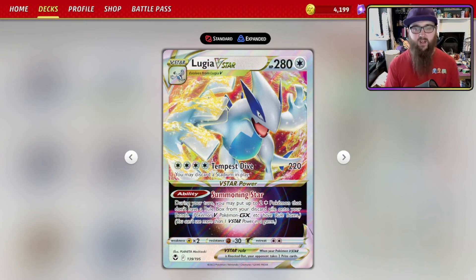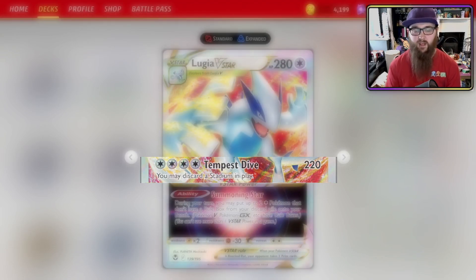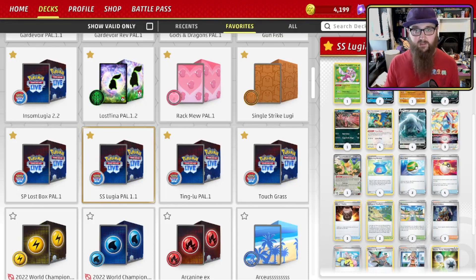Let's look at the Tempest Dive attack real quick. Tempest Dive costs four Colorless energy for 220 damage, and you may discard a stadium in play — very handy if your opponent throws down a Path to the Peak and you would like to play a Lumineon next turn.